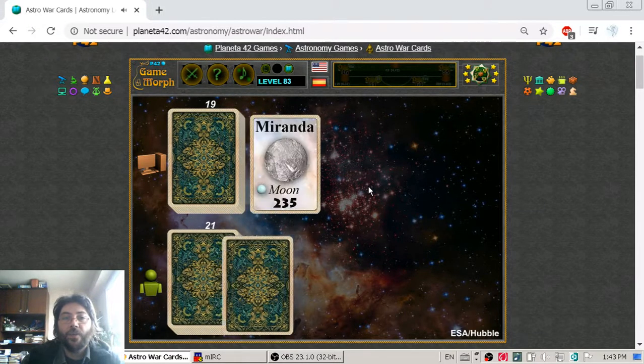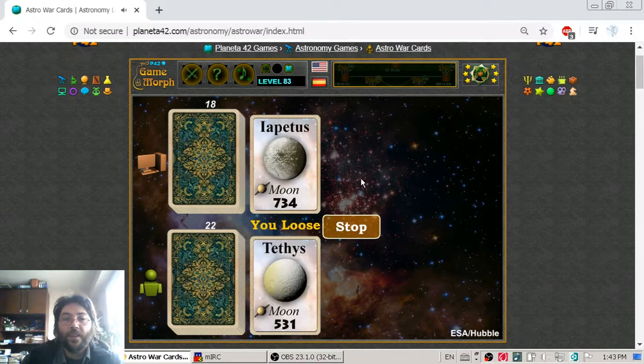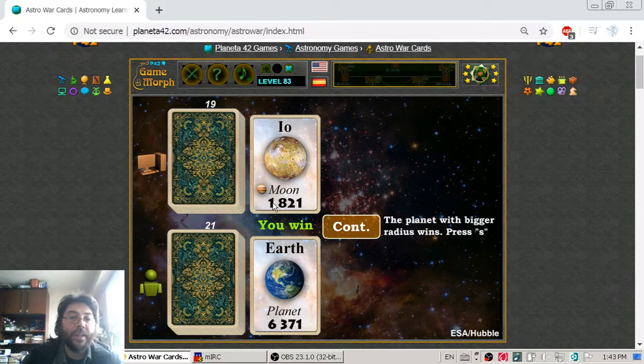Callisto, Miranda, and Mars — I get Miranda with Mars. Iapetus is bigger than Io — okay. I get Io with Earth. Io is a natural satellite of Jupiter with a radius of 1,821 kilometers, and Earth has a radius of 6,371 kilometers.